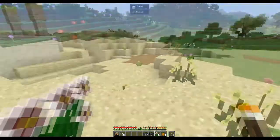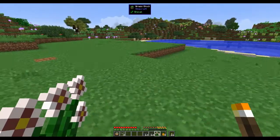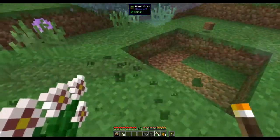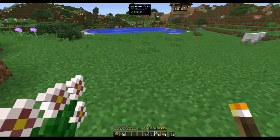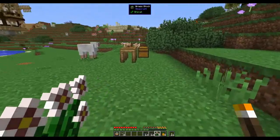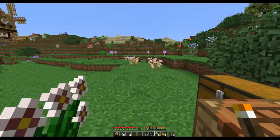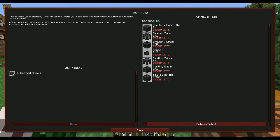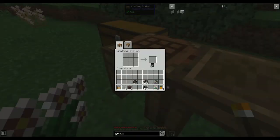I've got everything I need to make my Tinker's smeltery. Out here is where I'm going to build my house, so I've already dug out a three by three area to put the base of the smeltery. Let's go through and see what you need to complete the quest. For the smeltery we need a smeltery controller, a seared tank, two drains, two faucets, a casting table, a casting basin, and 32 seared bricks.